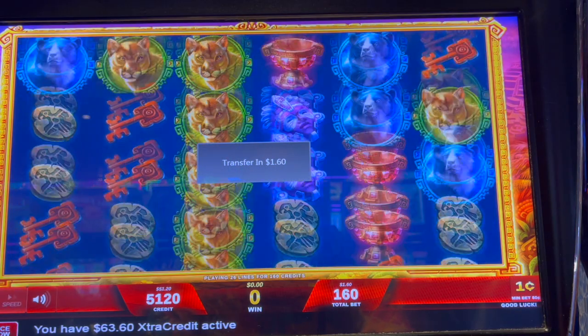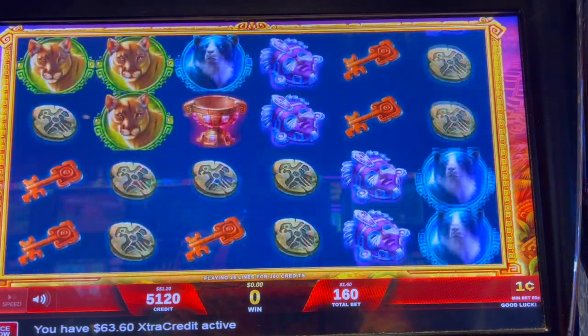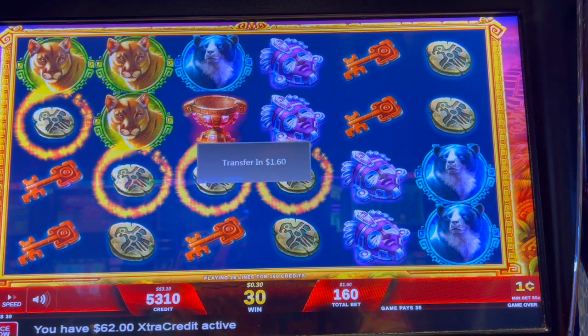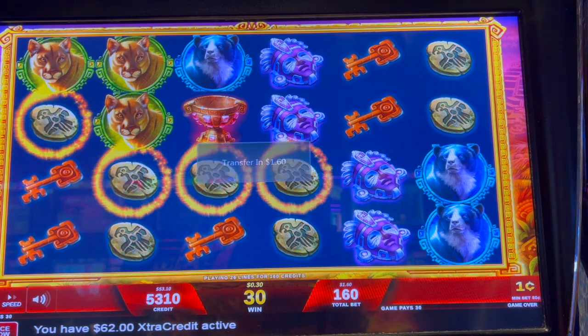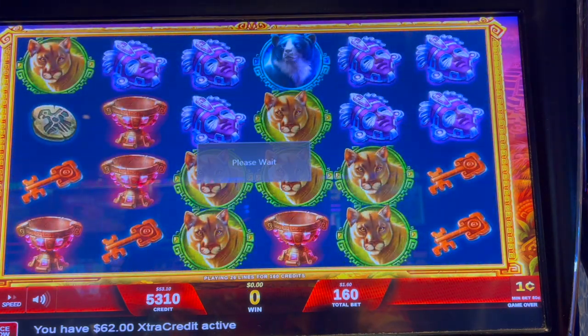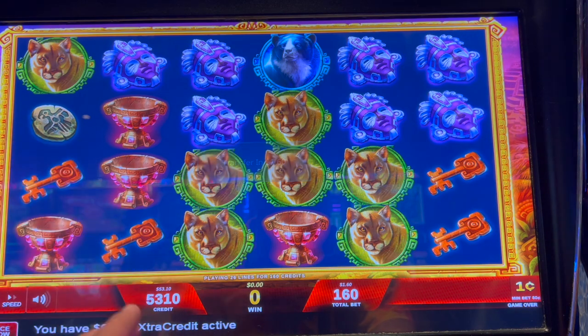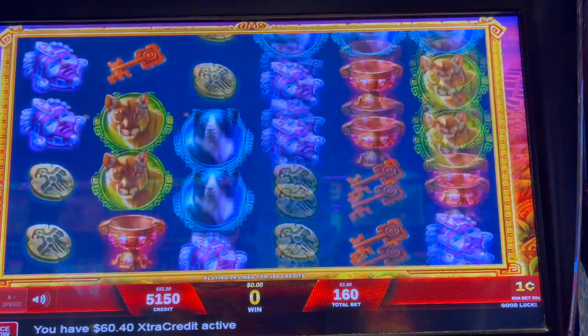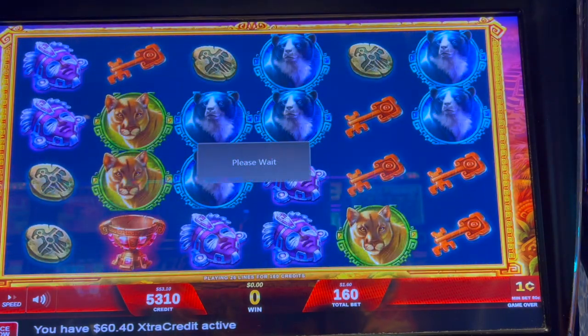Hey, that's really good! So right now we're just spinning, spinning, spinning. We want the disc to land, or we can have a bonus on the first reel and any other Solar Disc to get that bonus. Let's see if we can do it — this is fun off of free spins, let's go.